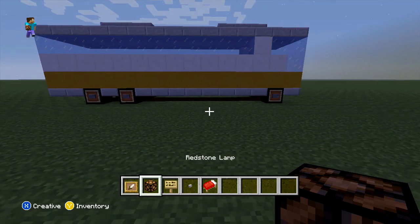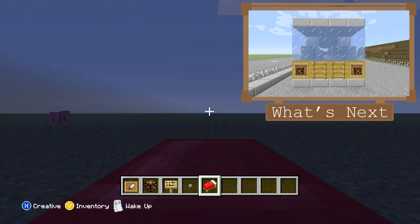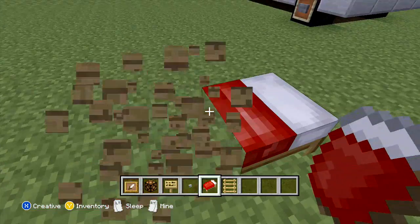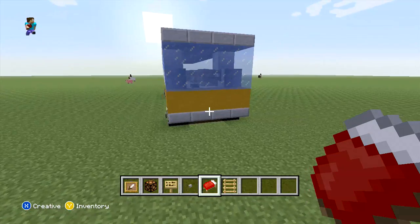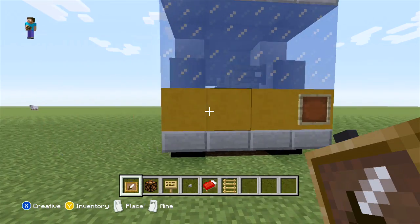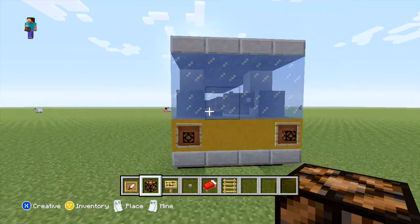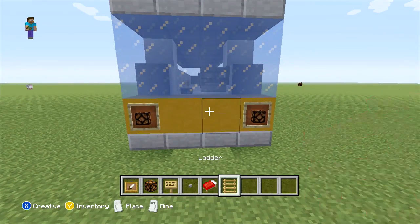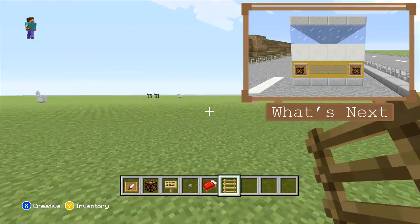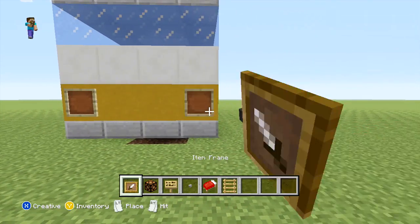Once you've done that, we're just going to be adding our decoration to the front of the bus. For this, all we're going to be doing is just placing two item frames on the outside, two blocks with two redstone lamps in, and on the middle two you can just place two ladders. Then just placing our decorations to the back, and again for this just starting off by placing two item frames with two redstone lamps in for the outside two blocks. But for the middle two this time, you can just place two signs.